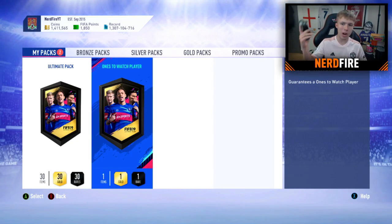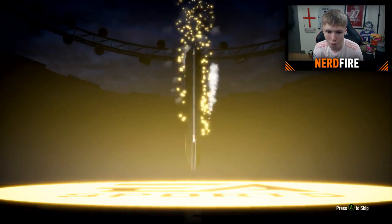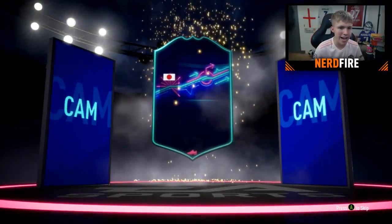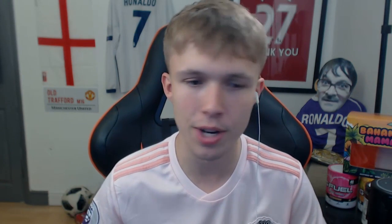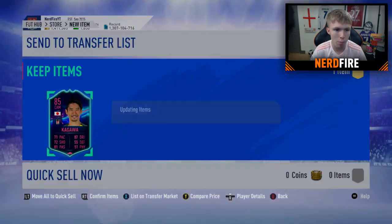On to the tradable Ones to Watch pack. It is a walkout - hopefully a big one. It's Kagawa, isn't it? That actually is Kagawa - 85 rating Kagawa. Never mind, we can always chuck him back into an SBC. We got Nainggolan out of a normal pack and in the Ones to Watch pack we get Kagawa - but he is tradable, so we'll put him back into an SBC at some point.